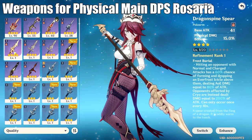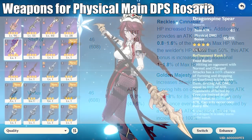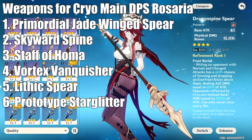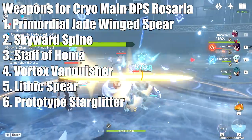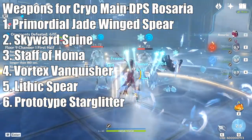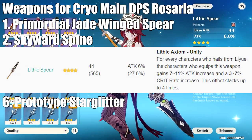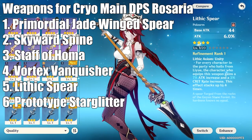Following that, we have the Vortex Vanquisher and the Staff of Homa. If you're free to play and looking to make her a physical damage carry, Crescent Pike is going to be your best bet. If you use her with Chongyun, you can turn her into a full uptime Cryo DPS, and that means Crescent Pike and Dragonspine Spear will fall off quite a bit. I would actually recommend going with Prototype Star Glitter over either of those weapons, because it'll give you Energy Recharge for more access to your Q ability, and since you'll be doing Cryo damage you'll want the passive damage buff. Lithic Spear is better than Prototype Star Glitter if you have 3 Liyue characters in your party, but if you're free to play, just go with Star Glitter.